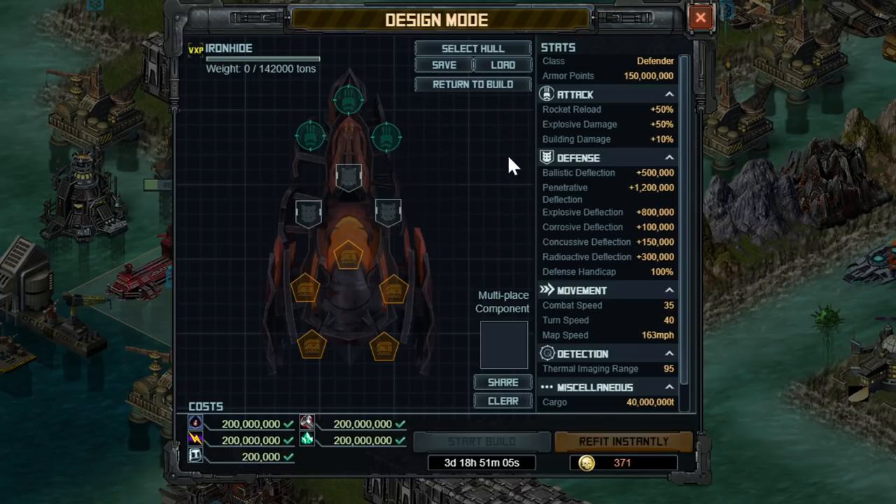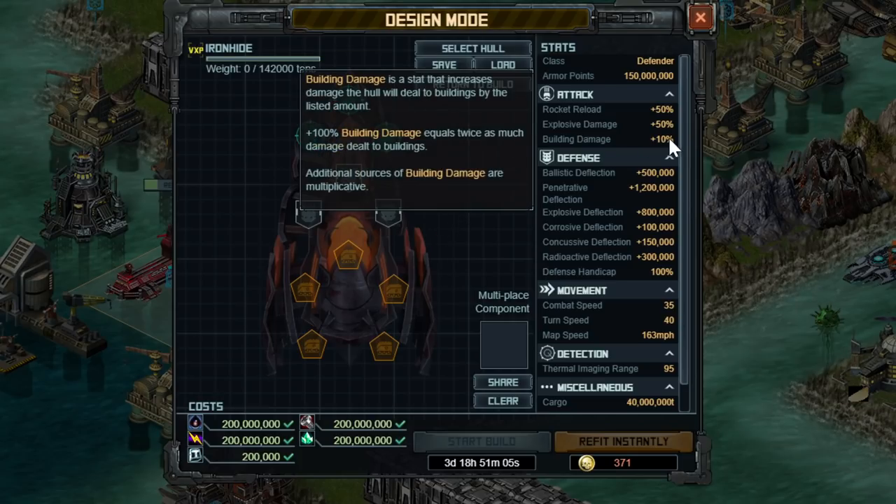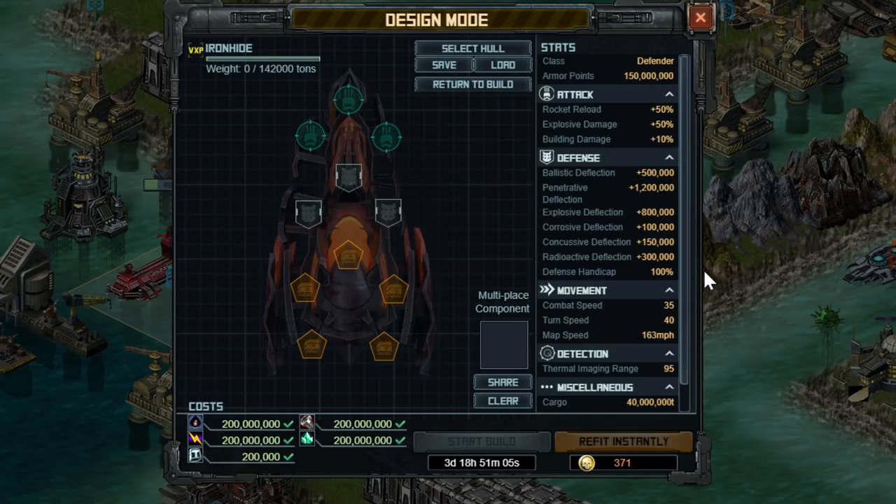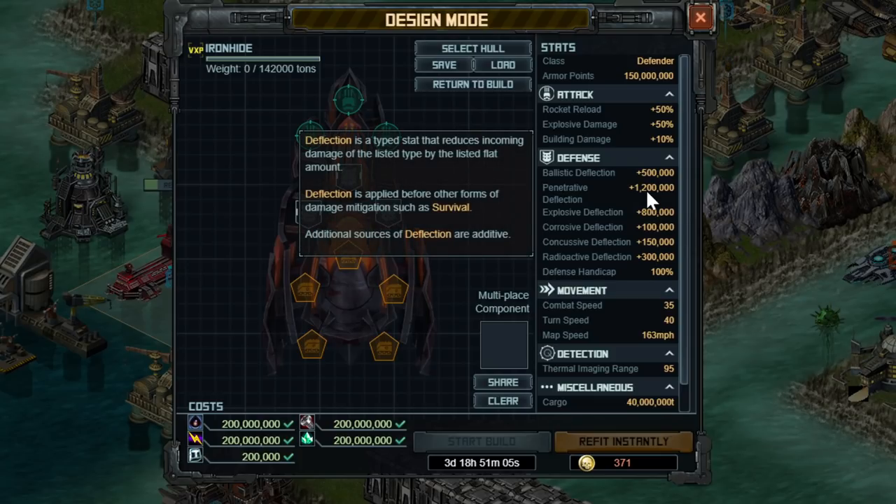In terms of the weapon bonuses, it is an attack hole, it's a rocket hole, so it is going to do a little bit of damage but might not be quite enough to break deflections. It does have base rocket reload and explosive damage — two important stats — and the building damage here is from the conquest yard. If you were at conquest yard level 3 you might not have this, but at level 5 you do. The basic defenses are interesting and give a hint to what this works better against; it has a ton of penetrative deflection, which we will see in a few other things as we go through the other deflections and the stat blocks.